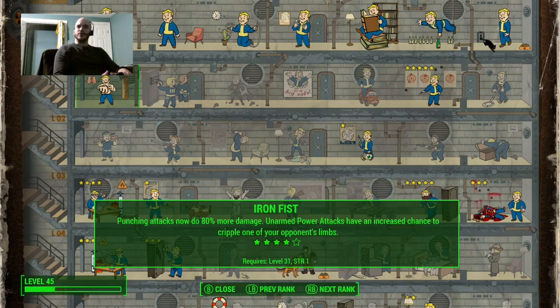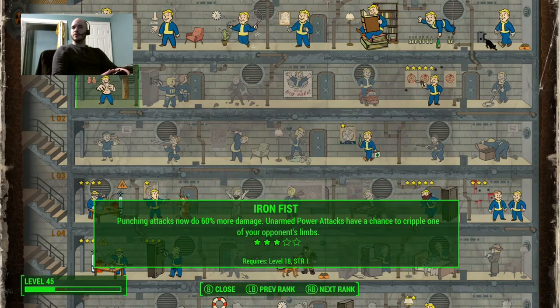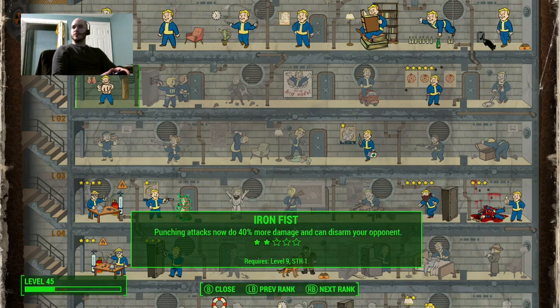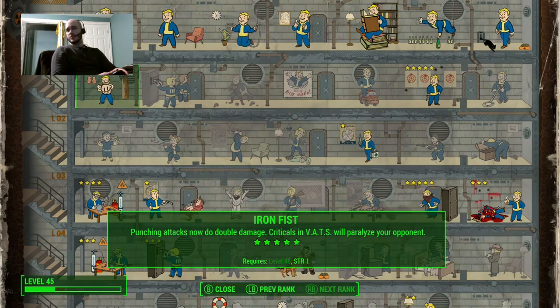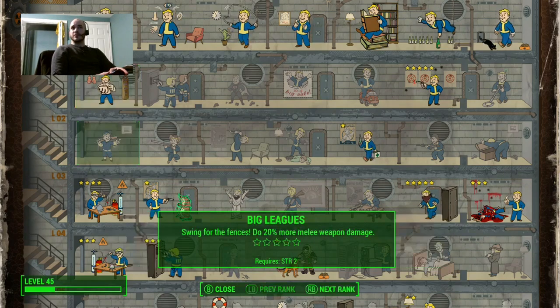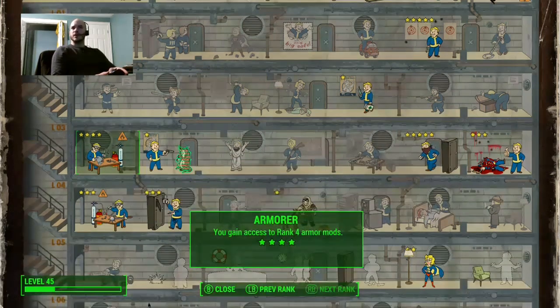I use unarmed weapons because it's fun to punch things, and occasionally you get a stealth kill where they'll do a suplex or snap somebody's neck. This is like a lot of other offensive perks — you just get damage boosts as you go up. In addition to crippling limbs, Iron Fist gives you a pretty good chance that after your VATS assault, the enemy you're facing will not be holding a weapon anymore. And once you get to level 46, criticals in VATS will paralyze your opponent, which is basically the same as killing them because the paralyze lasts a good long time.